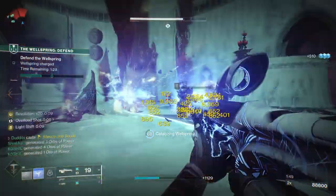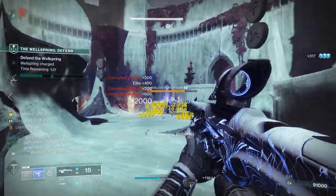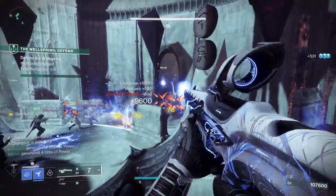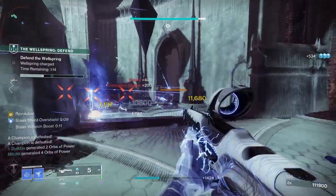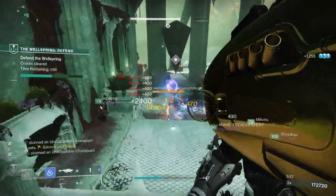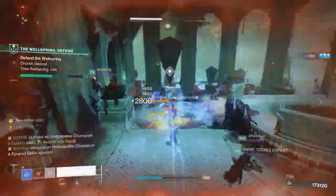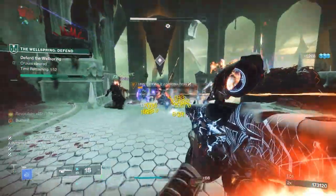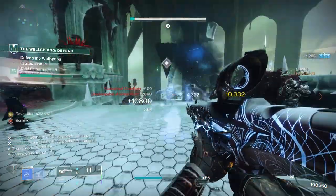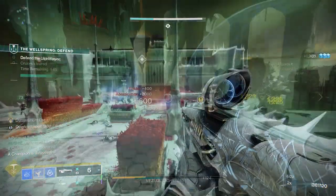The main strength of Symmetry is clearing adds. With overload scout rifles this season, it absolutely demolishes overload champions in every content — keeps them in place and deals so much damage with Whisper of Rending and Baccarus. You'll notice everything is just dissolving with yellow numbers everywhere — that's all the synergies working together perfectly.